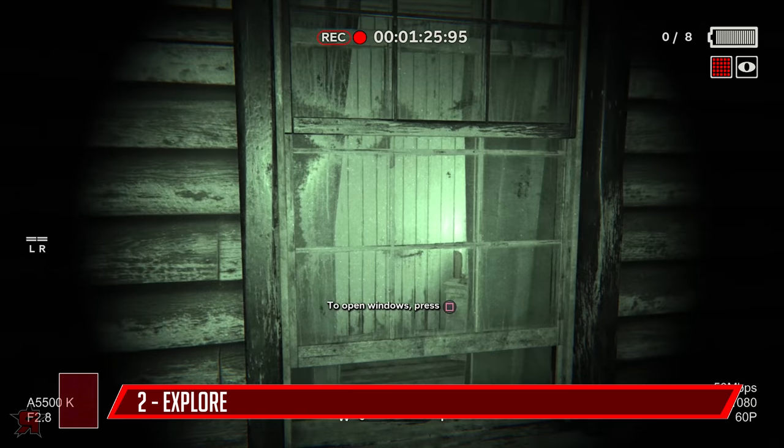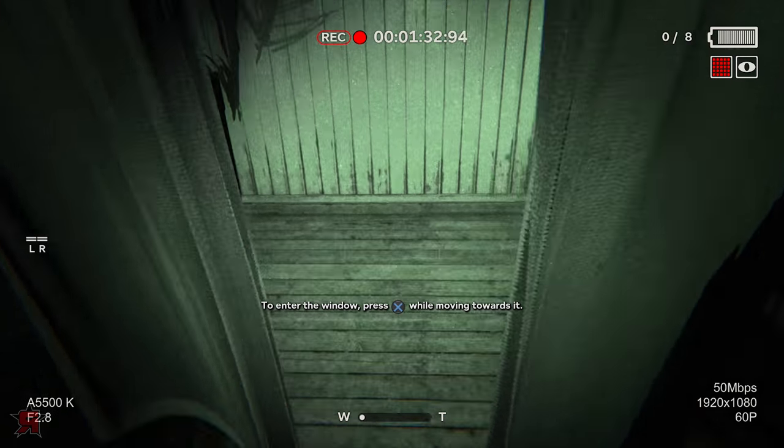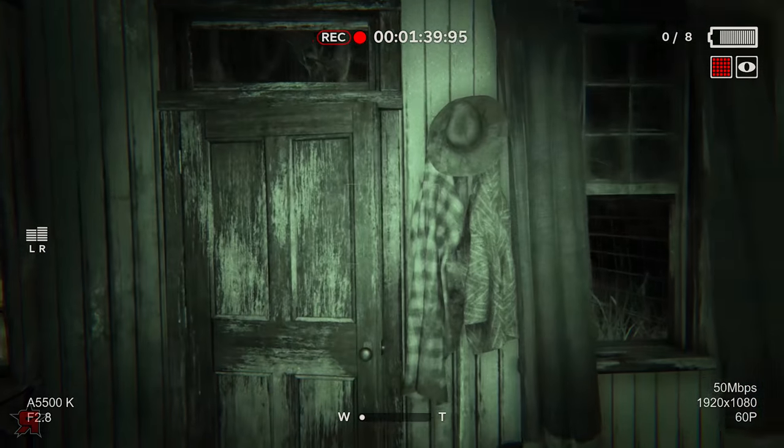On many occasions, we thought about exploring a cabin real quick, just to see if there was a battery, bandage, or document. But then we also thought, we ain't exploring anything while people are trying to kill us. But you'll regret this decision more often than not, especially if you're playing on a harder difficulty where batteries aren't as plentiful.